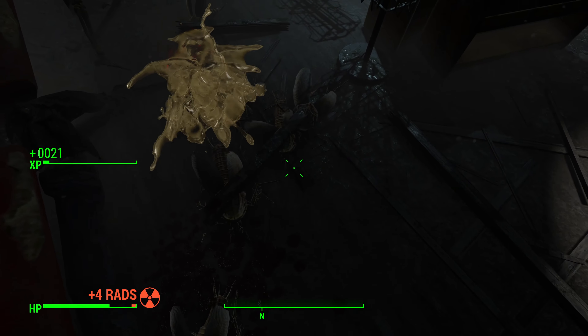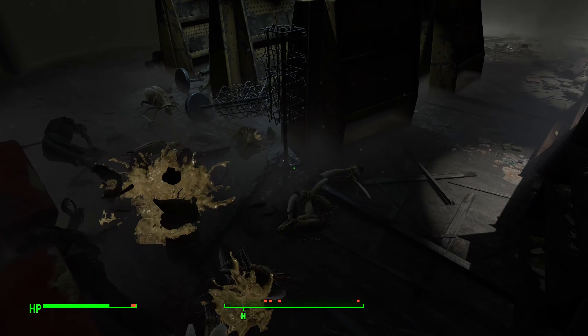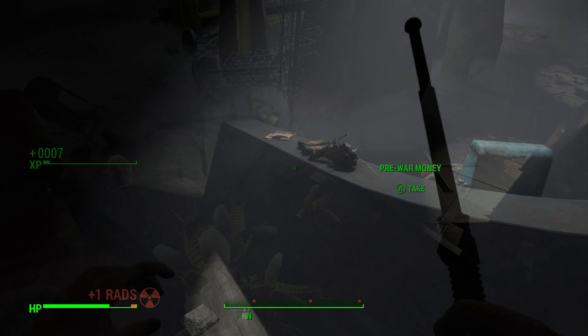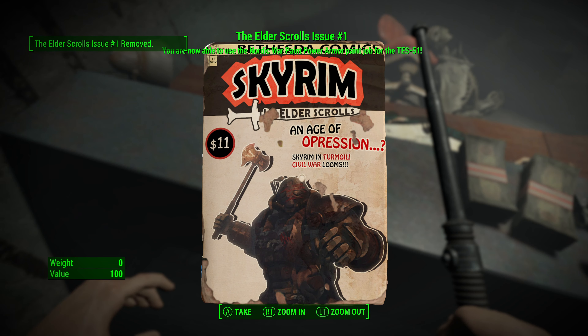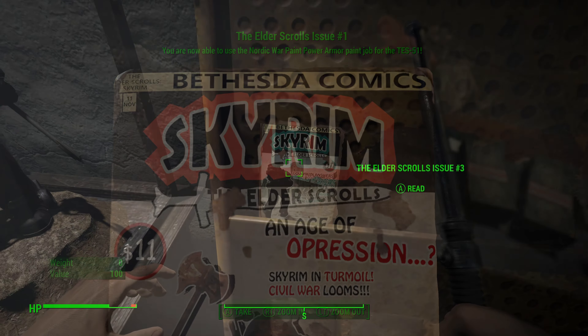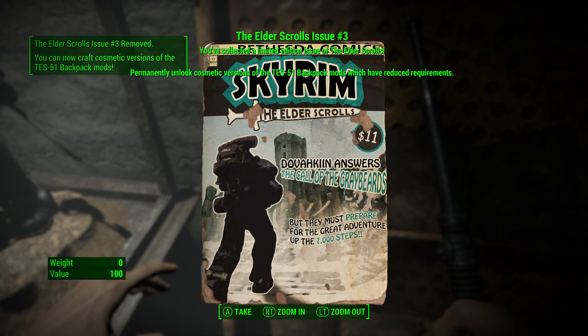It's really worth it, because the backstory here is that Bethesda Comics — the Stan Lee of which was Todd Howard — and Pete Hines published a comic book called Skyrim in the pre-war days, and their pet project in the basement was this power armor you're going to find. There are three comics in total, and each one unlocks a different aspect of the armor or a different modification you can do at the power armor station.